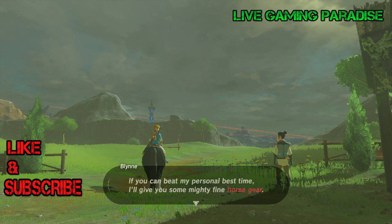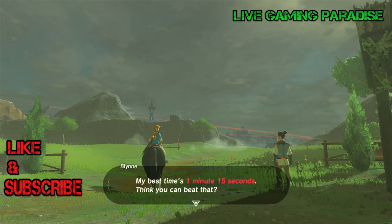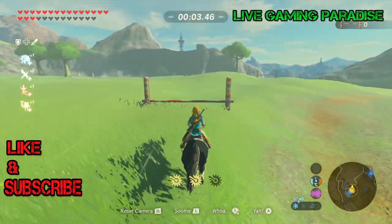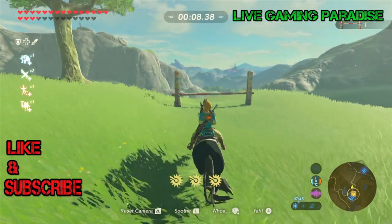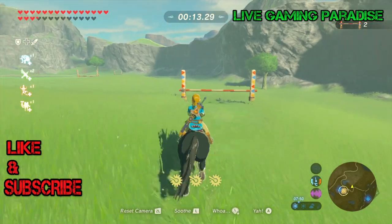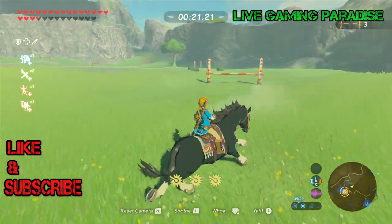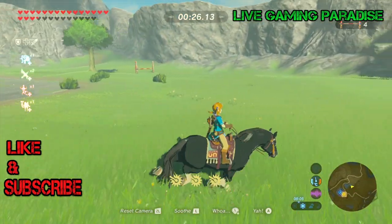You might have to do it a few times, but every time you do it you get much better at it. His best is 1 minute 15 seconds, so you're aiming for that to get the saddle. Just follow the path and make sure you are in a straight line when you cross each obstacle, and tap your horse so it performs well — you should get through it without too much trouble.